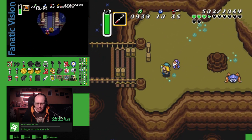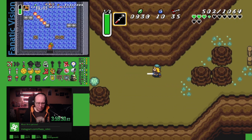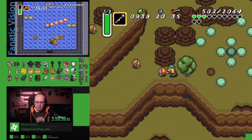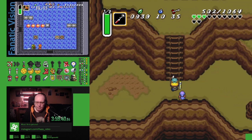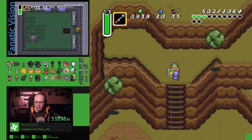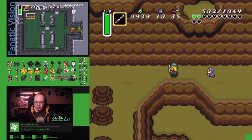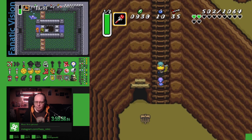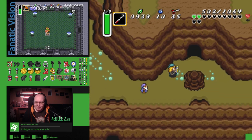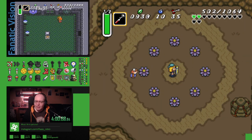Lucky guy — he just gets to go everywhere. Yeah, this is his vacation time. He got lost in the... Can I not die to a stupid stealth thing now? 12 health, red mail, how you doing? Oh, seven hearts, you die now.